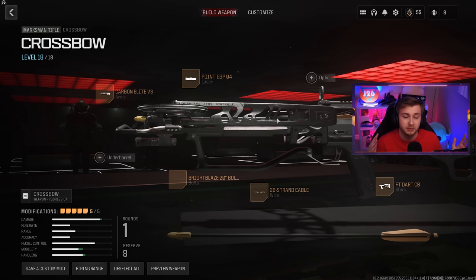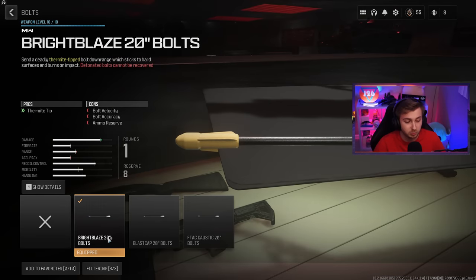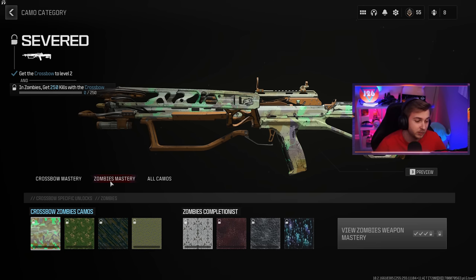Let's go ahead and try to get it golden ivory. Before we look at the camos, this is the build I'm going with. It's probably not the greatest build, but I tried to make this as fast as possible because we don't need a whole lot of range. I feel like the zombies are going to be up close on us the whole time. And I'm using the bright blaze bolts.